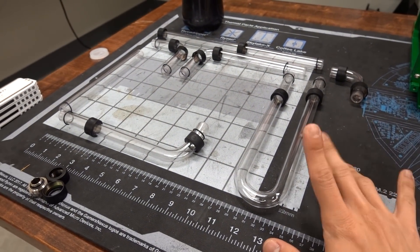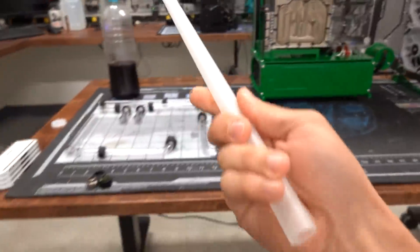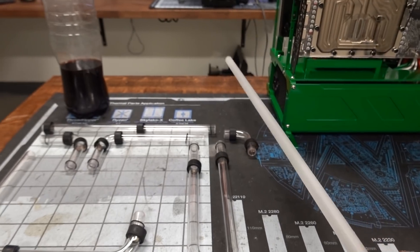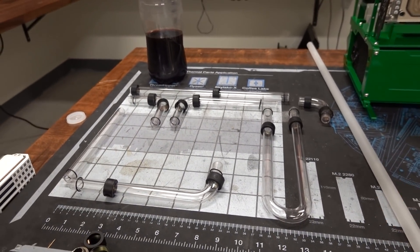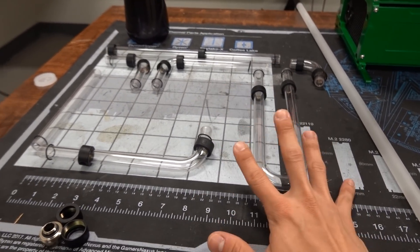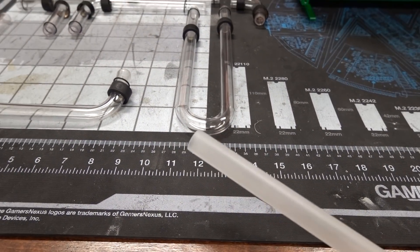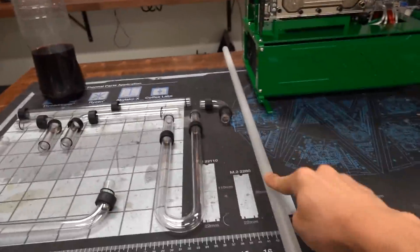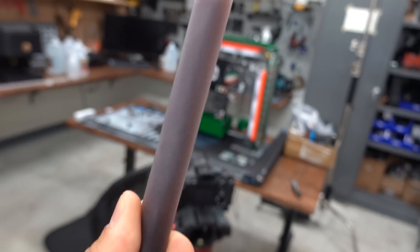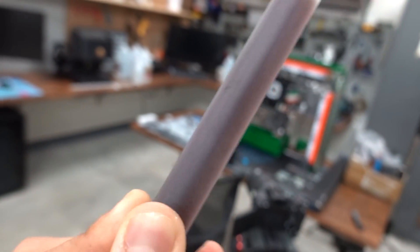I'm also going to be replacing all of these tube runs with satin tubing, which is another thing I wanted to do in the first video. It didn't work out because the tubing size I had wasn't fitting the fittings I had on hand, and I just didn't have time to order new ones. The normal clear tubing still looks great, but I think the satin frosted look is really going to be a nice touch. And Jägermeister, of course, is always best served ice cold. Here's what it looks like through the satin tubing right now — looks like ice-cold Jägermeister. Really nice.